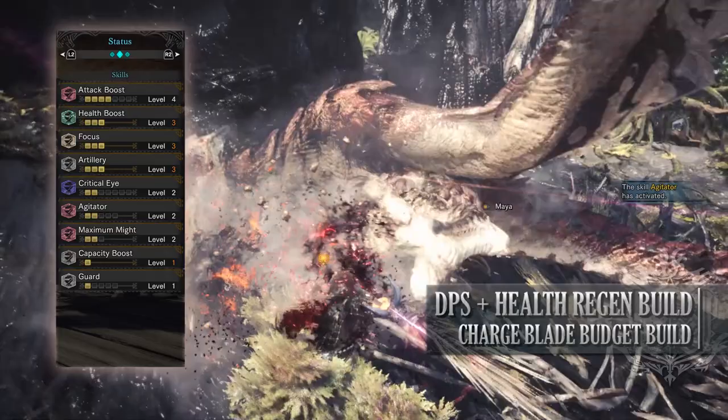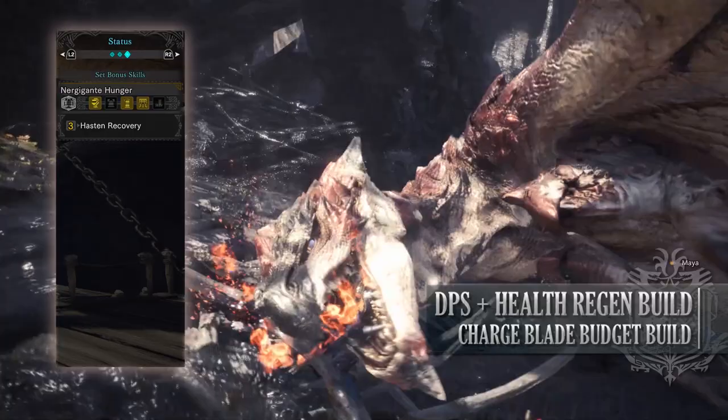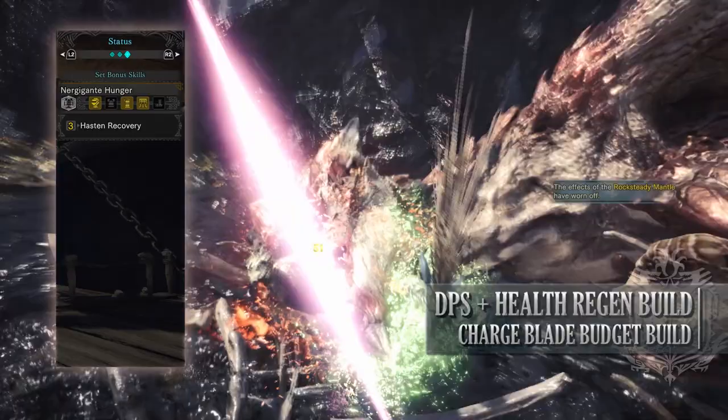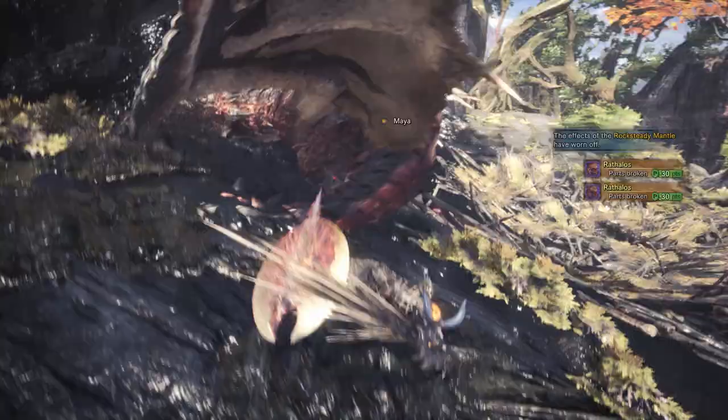Level 1 combined with a charged Charge Blade shield is often able to pretty much block any incoming attack, even the strongest ones, with little flinch. You also have the set bonus Nergigante Hunger, which provides you with Hasten Recovery, allowing you to recover health when you attack a monster. This combined with the health regen augmentation means that your attacks, especially your super amped elemental discharge, will restore a lot of health for your hunter — potentially meaning that you don't have to stop to use potions all the time.